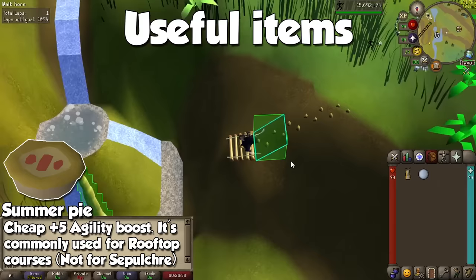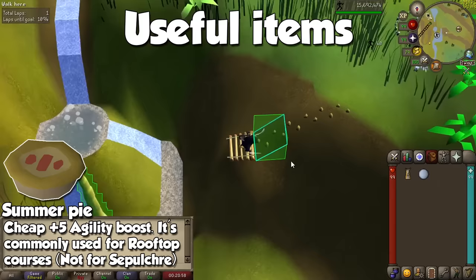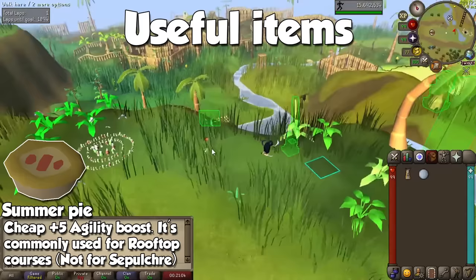The last item is a Summer Pie. This will boost your agility level by 5, and will allow you to train at certain courses before you have the level required for them. This doesn't work for the Hallowed Sepulchre, for example.